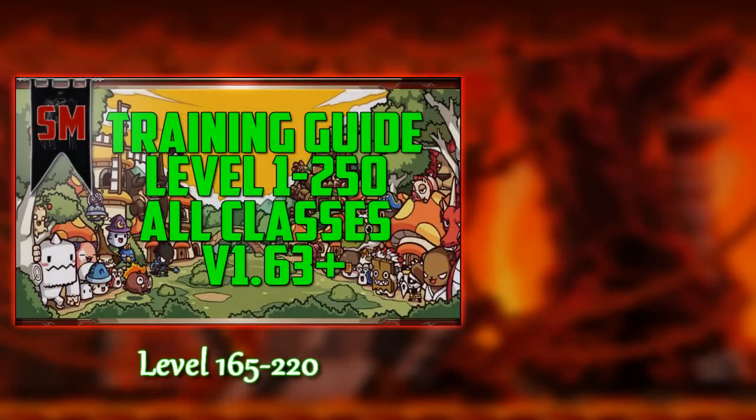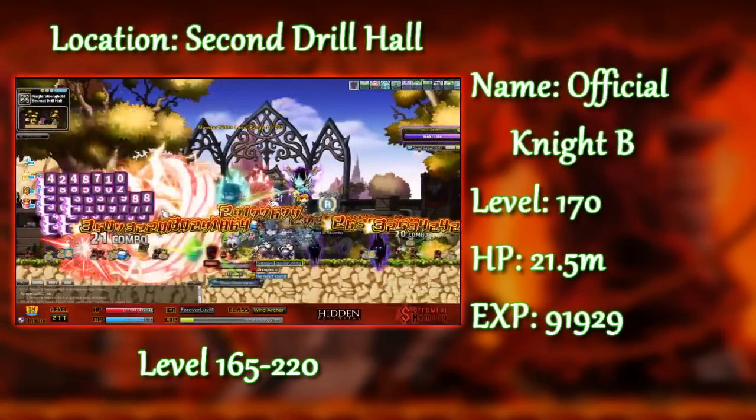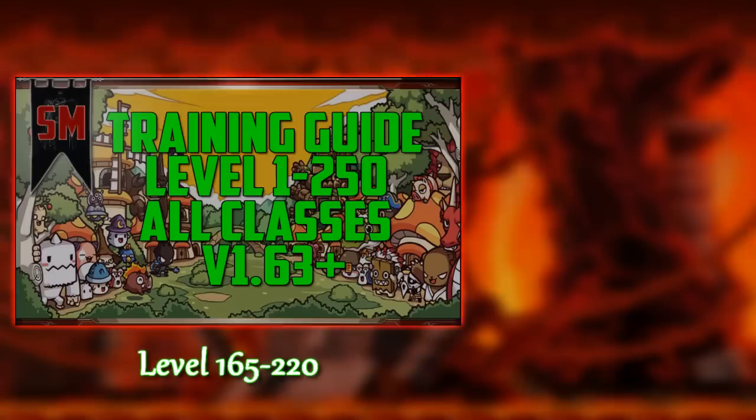Level 165 — only 85 more levels to go. Unfortunately, once you hit level 165, your options become limited. Where you're going to want to train is at Stronghold First Drill Hall or Stronghold Second Drill Hall. Other than that, continue your daily bosses. At level 165+, you're going to want to be tackling all bosses possible, even the ones that require pre-quests, because every boss can add experience as well as provide decent drops. You're going to be doing this until level 250, although you do gain an option or two at level 210.